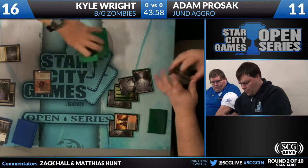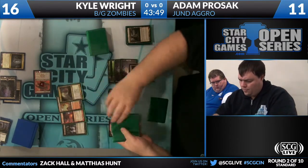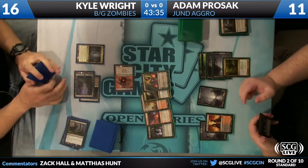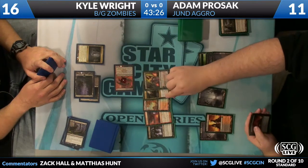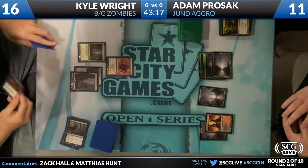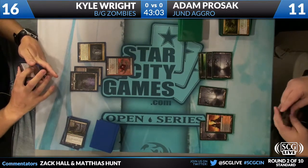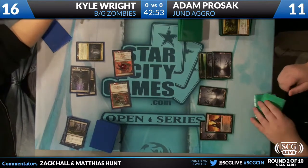Adam has a fourth Evolving Wilds in his hand, which is now dead. He has a Veilborn Ghoul in hand — that's another card. He's going to Grisly Salvage: there's a Liliana, there's a Lotleth Troll which he cannot cast this turn. By cracking his Evolving Wilds, he got a fresh top of deck, but now he's not going to be able to trigger his Veilborn Ghoul back. He has zero basic Swamps left, but does play four Blood Crypt and four Overgrown Tomb. Adam drawing an unfortunate number of basics this game.